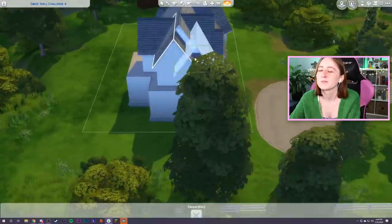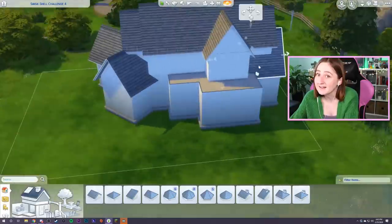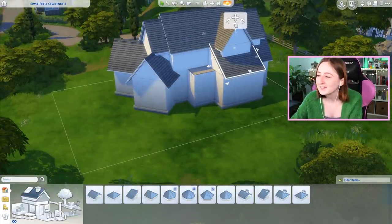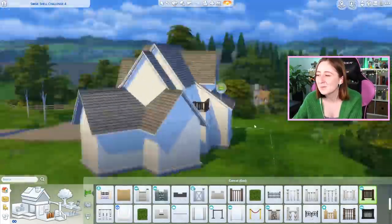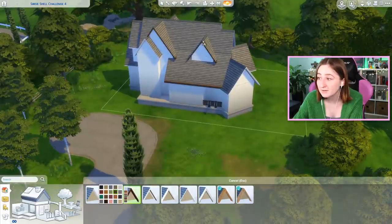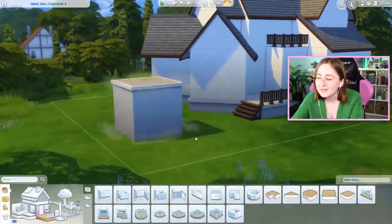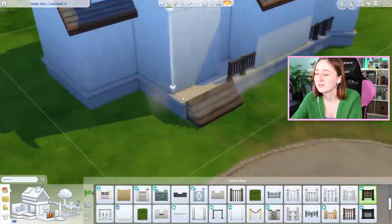We built this on stream, so I had a lot of help from chat with stuff, which is kind of fun to have like second opinions on things. I tried to do something cool with the roof because I didn't want it to be boring, and I didn't want it to be suburban. I love Windenburg — the style of Windenburg is beautiful, it's literally my favorite kind of architecture. So I like to build this sort of house.